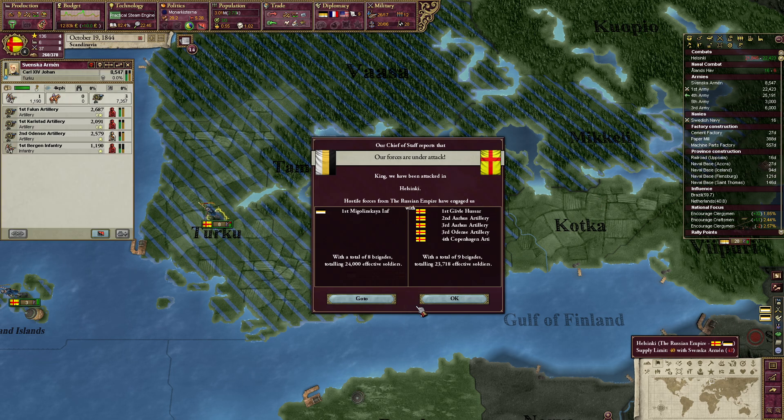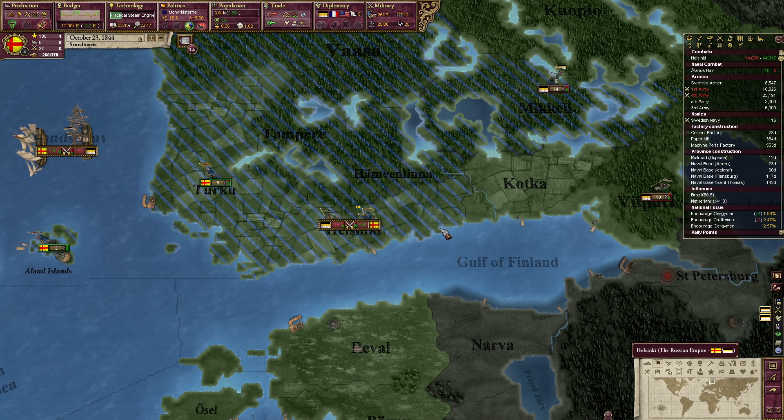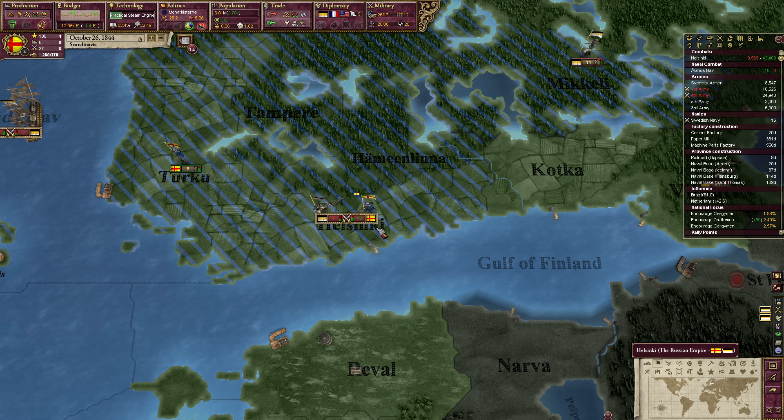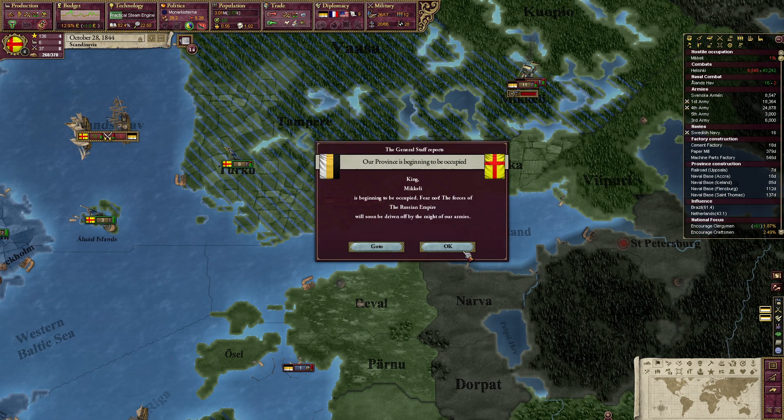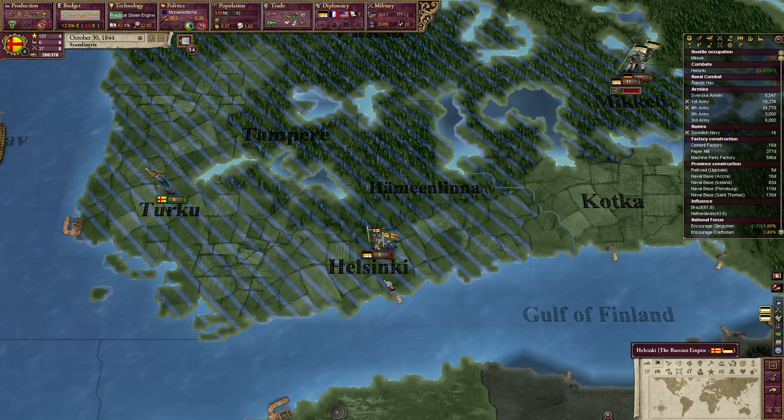Help! You're not going to help. Get rekt! Russia — 3.2 war score. There we go.